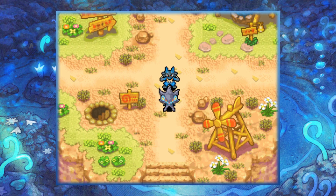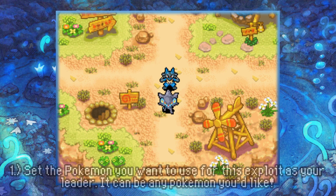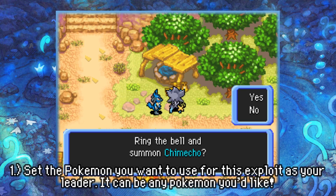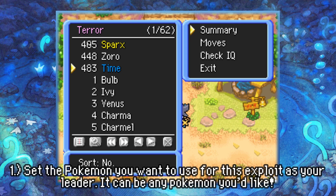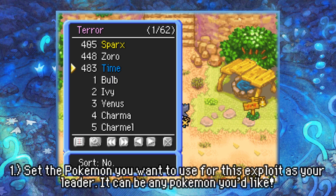The first thing you're going to do is go to the water well over here and summon Chimaco. Then take the Pokemon you'd like to do this with — we're going to use this Dialga on this totally legit save file. Set that Pokemon as your leader, which I have already done here.